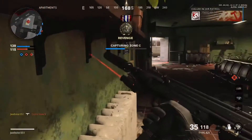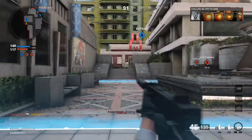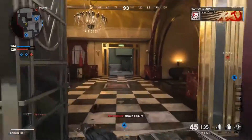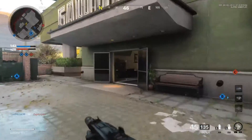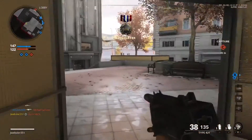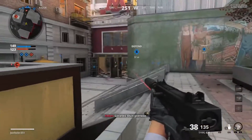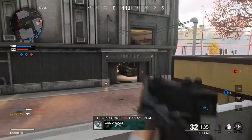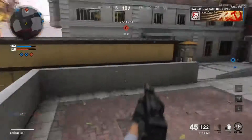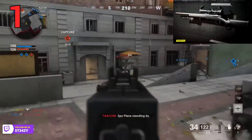Moving on to sniper rifles — we have the Tundra and the Pellington. Both look like previous snipers we've seen: the Tundra resembles the L96A1 from Black Ops 1, and the Pellington looks like the M40 from COD 4. Honestly, I didn't see a difference at all between these two. During my playtesting I had more success with the Pellington, so I'm putting the Tundra at number two — even though I think it looks cooler — and the Pellington at number one.